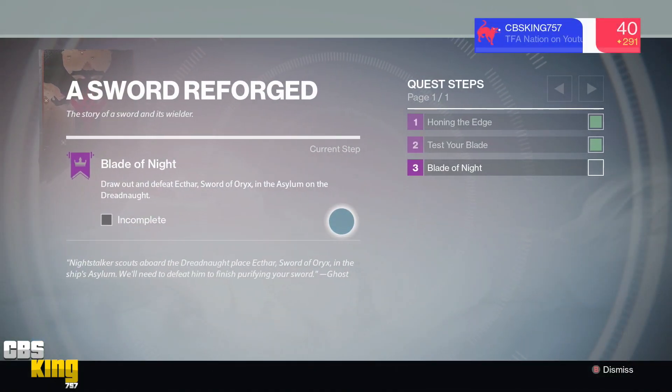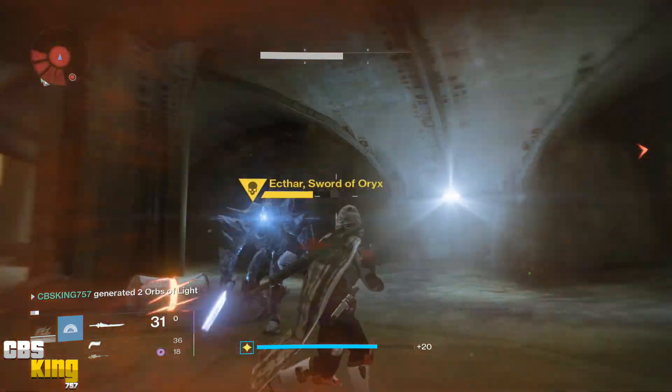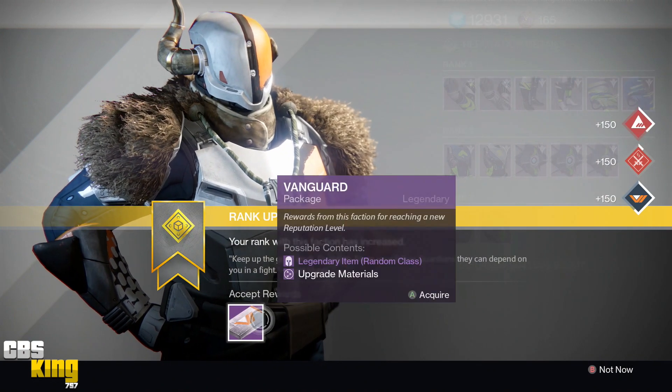The next part of the quest is gonna tell you to kill the Sword of Works. The easiest way I found to do this is to go to the Asylum, and the only way to damage the Sword of Works is with your sword. Kill him and move on.